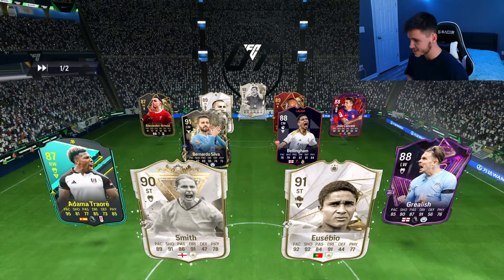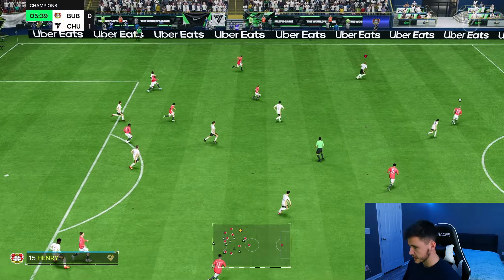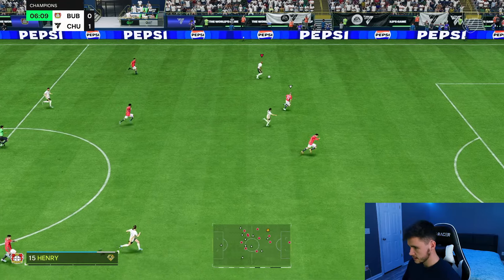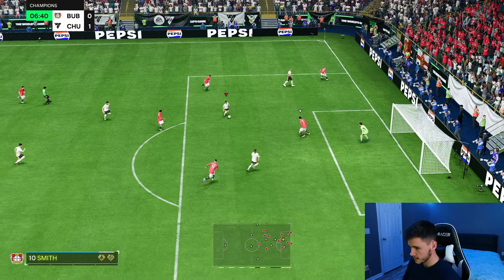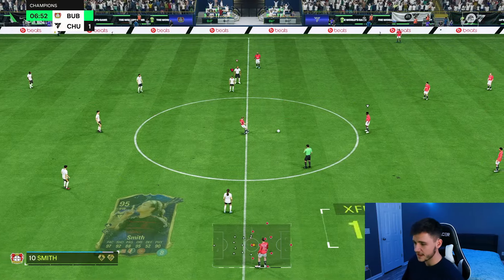We're coming up against another good team with Smith, Eusebio, Grealish, Adama Traore, Silva, and Bellingham. Smith on the counter has been very good and very effective. Thierry Henry plays it through — a cutback to Sophia Smith — five-star weak foot. Let's go! Beautiful finish. She's very clinical.